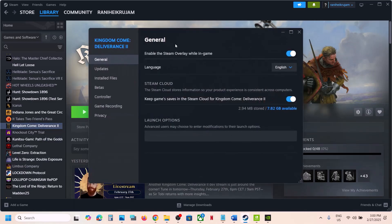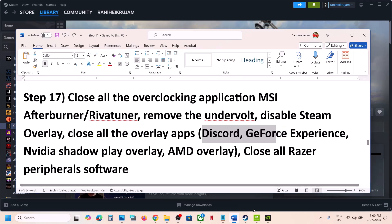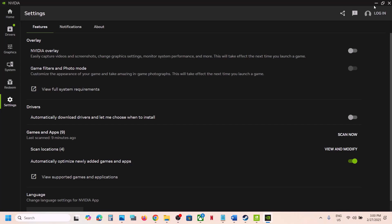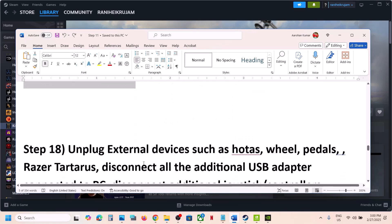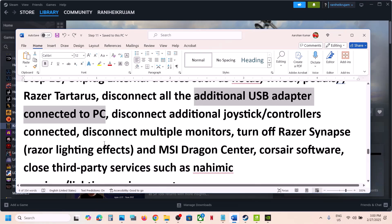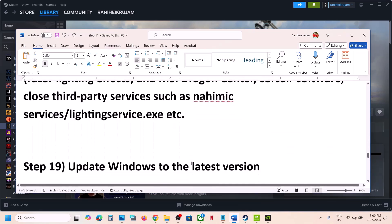Disable overlays. In Steam, right-click the game, select Properties, go to the General tab, and turn off 'Enable the Steam overlay while in-game'. If you have the NVIDIA app running, go to its settings and turn off the NVIDIA overlay. For Discord, go to Discord settings and turn off the overlay, or simply close all overlay applications. Also close any Razer peripheral software and unplug external devices — HOTAS, wheels, pedals, USB adapters not in use, and extra controllers — then launch the game and check.